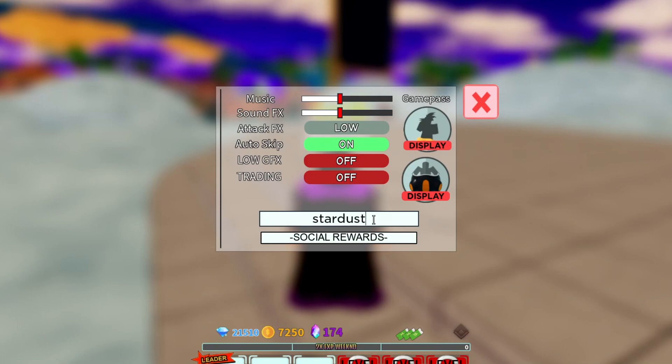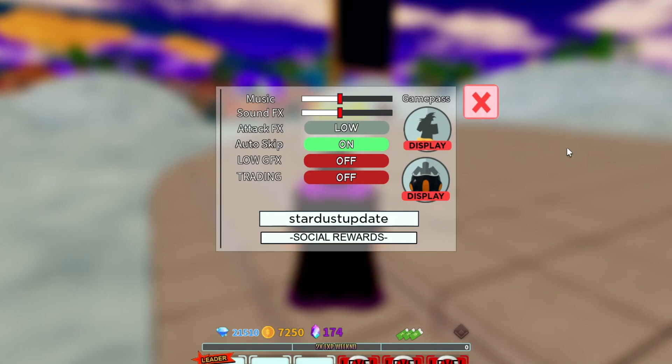Another code is 'stardustupdate' — S-T-A-R-D-U-S-T-U-P-D-A-T-E. This one gives you 5,000 gems, which is a lot. I've never redeemed a code that gives that many gems before.